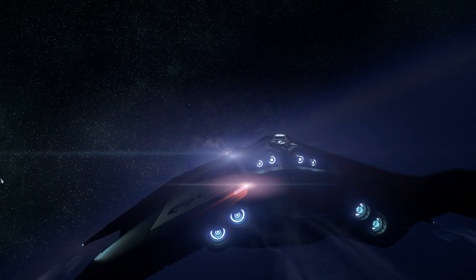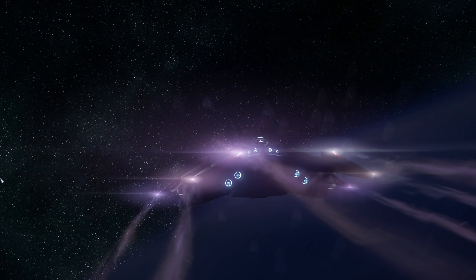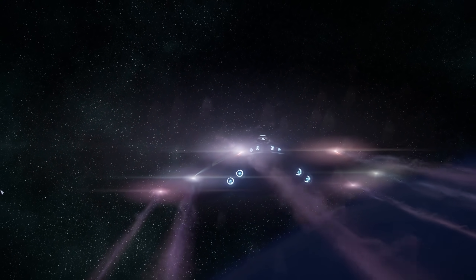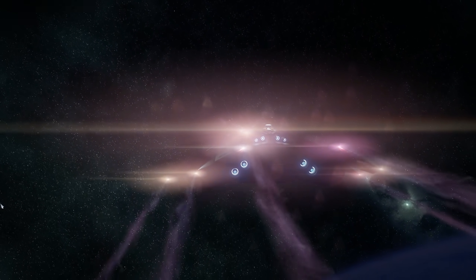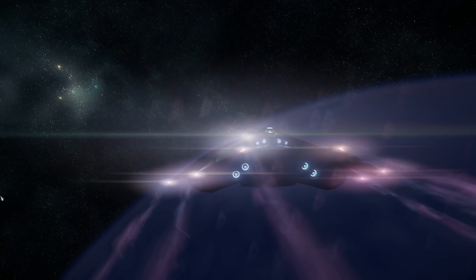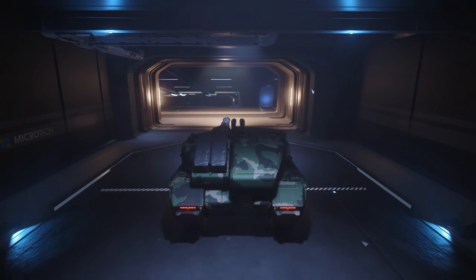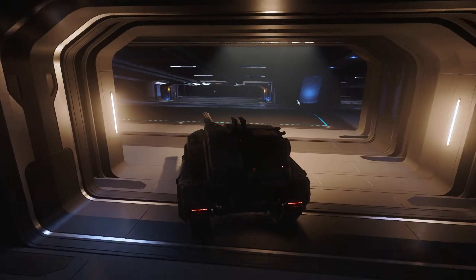Inside Star Citizen this week had a sprint report showing updates to hospitals currently being worked on, gas clouds, new armors, and some of the habitation platforms at Orison and Crusader. You can expect a load of this content in Alpha 3.14 towards the end of June. Scanning and radars are also getting some major updates, which we'll see over the next couple of quarters.